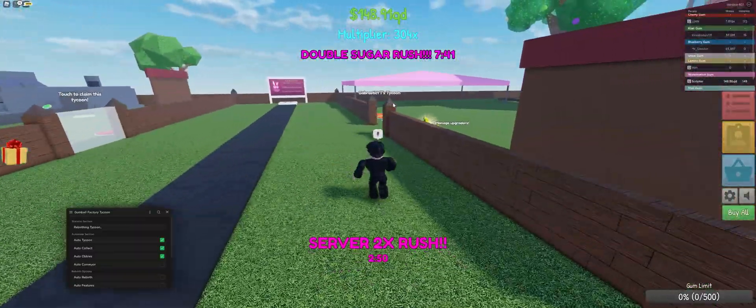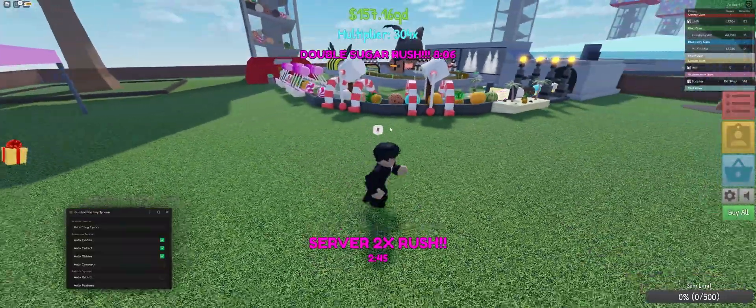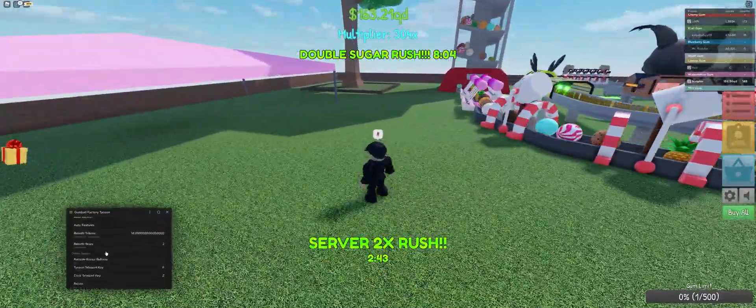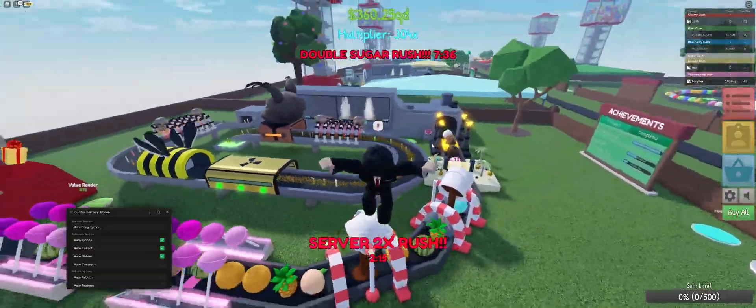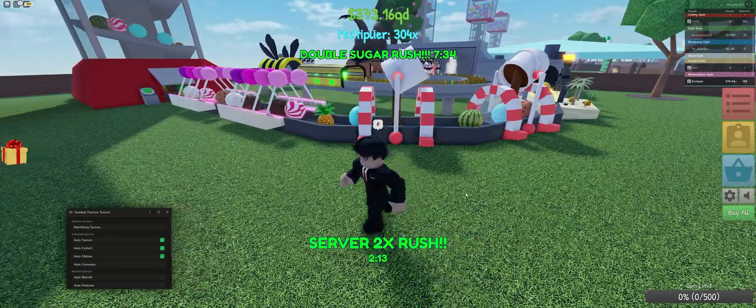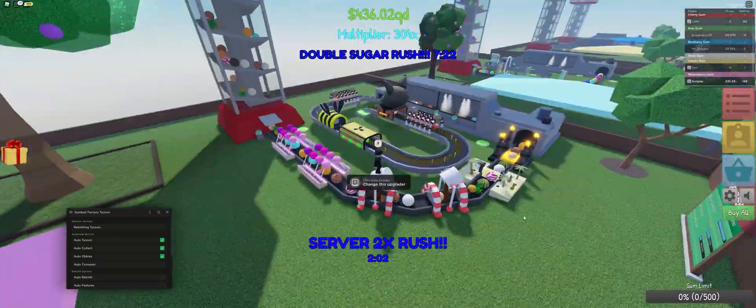We have about seven or eight minutes of sugar rush and server boost — we're gonna be going so fast. But right before I show you Auto Rebirth, let's get into the best thing in this script, which is Auto Conveyor. You see all these upgraders right here? It will pretty much automatically tell you what to buy.